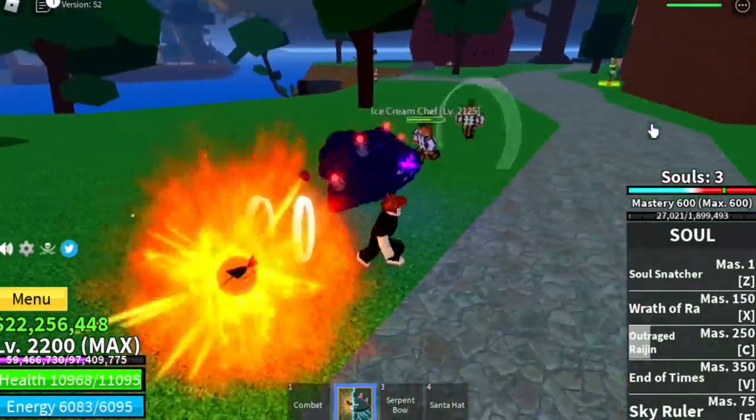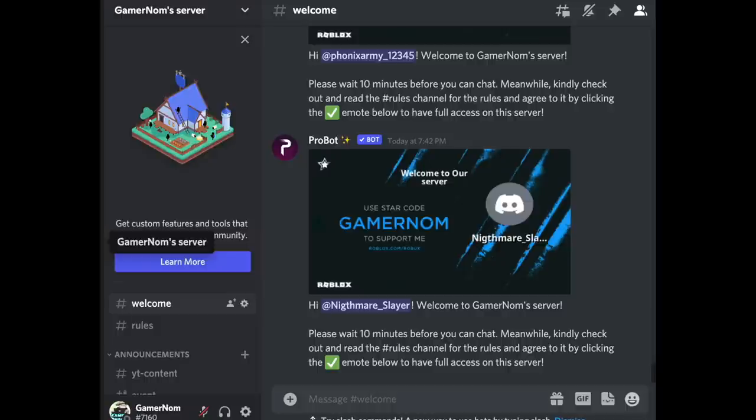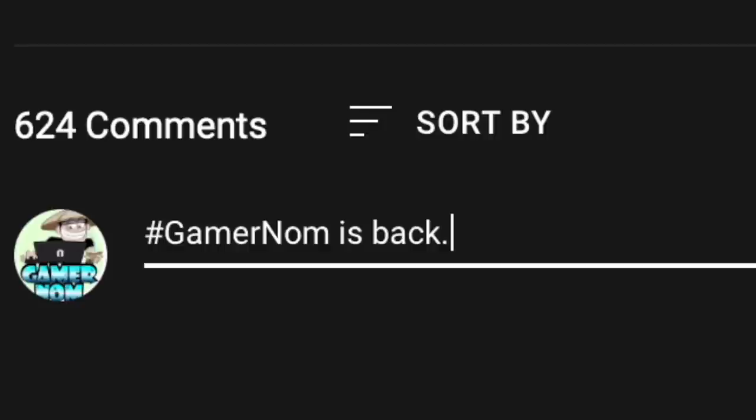But before that, let me show you how to join this giveaway. How to claim it: you should be a part of the Discord group — I will put the link in the description. We have a Discord group or Twitter; you can DM me if ever you win. These are the ways so we can communicate faster. How to join this giveaway: you just need to comment on this video — comment hashtag GamerNom, space, 'is', space, 'back'.